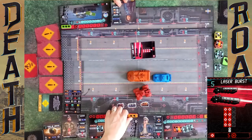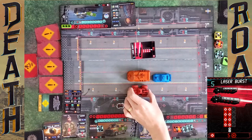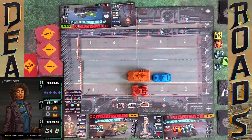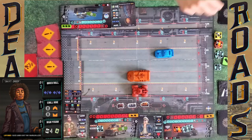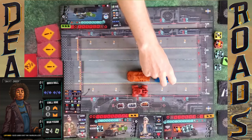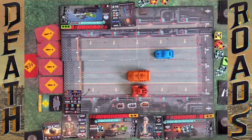That didn't feel as bad as it looked because you were already low. Spencer, you can still do a driver action. I'll discard Firm Grip. Wait — you also have to spend the handling. You could also choose to do nothing. Okay, that was Spencer's turn, and now Madeline carries out her turn.